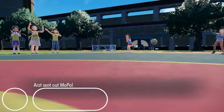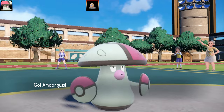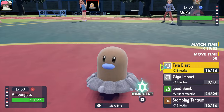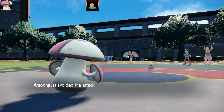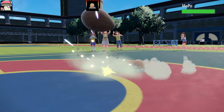Alright people, we got 3 battles today with this team. Our first battle is against Arts and I believe we have a themed team here too if you can guess it. My first Pokemon is gonna be Amongus — a physical Amongus with Terra Blast Water, Giga Impact, Sea Bomb and Stomping Tantrum.